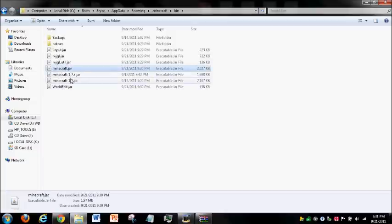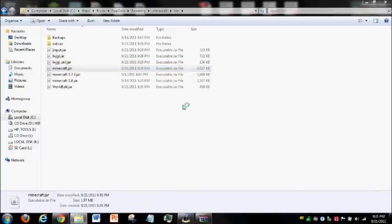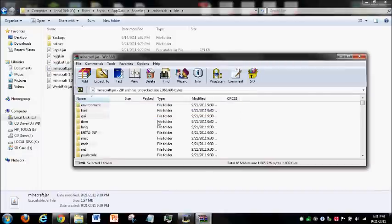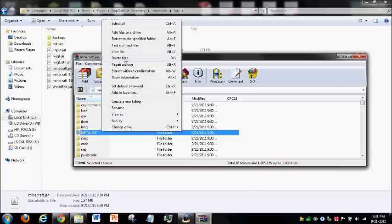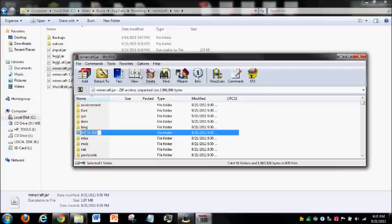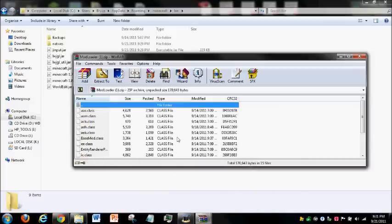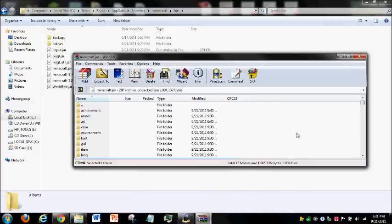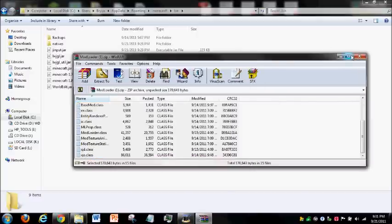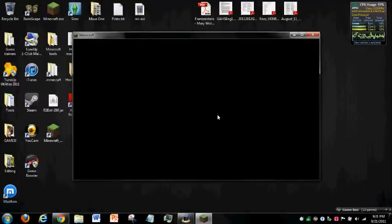Go to your bin folder, and here's your Minecraft jar. Open that with WinRAR. Go down, delete the META-INF folder - you don't want that. You're going to delete that. Then copy all your mod loader files into the Minecraft.jar, press ok, and then close out.